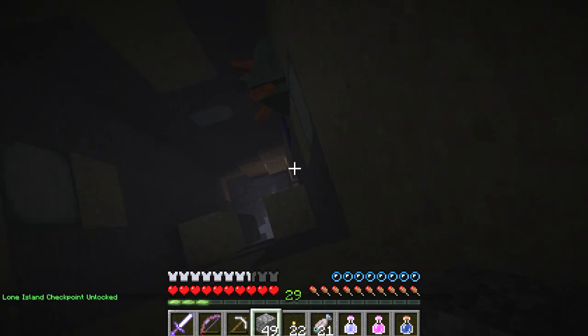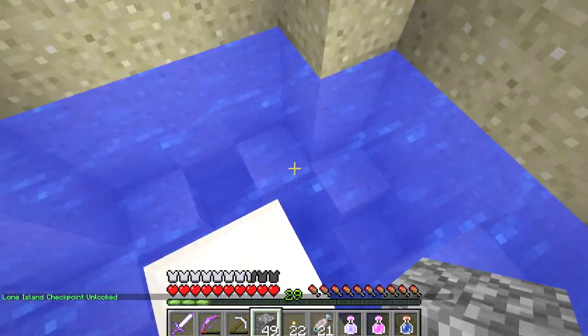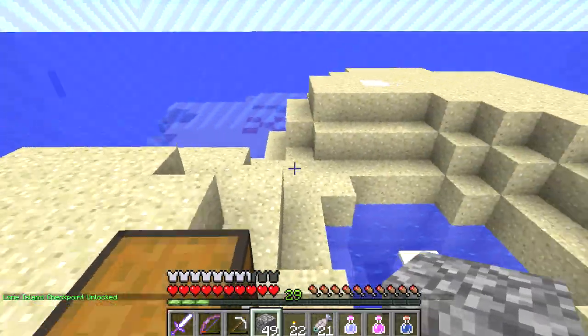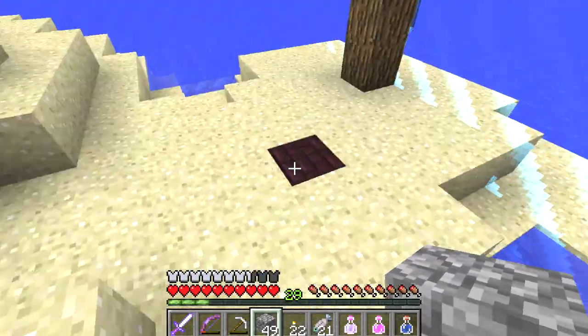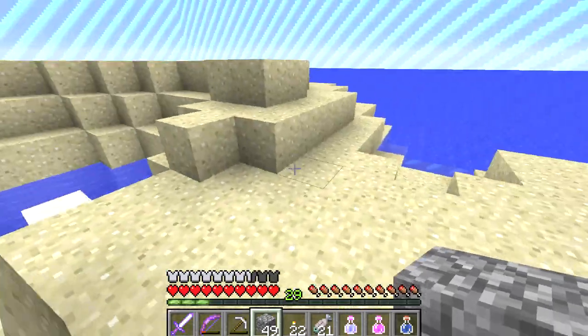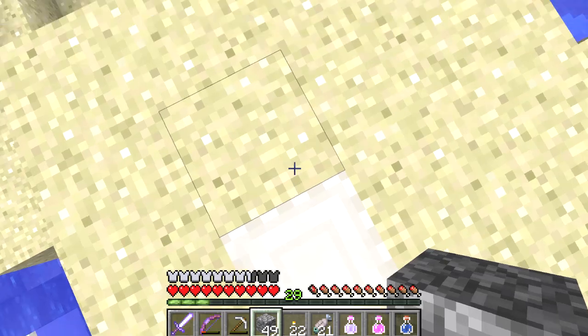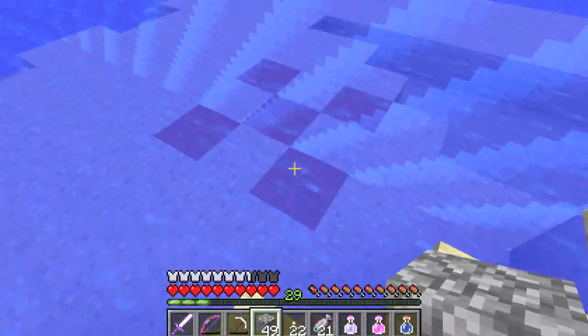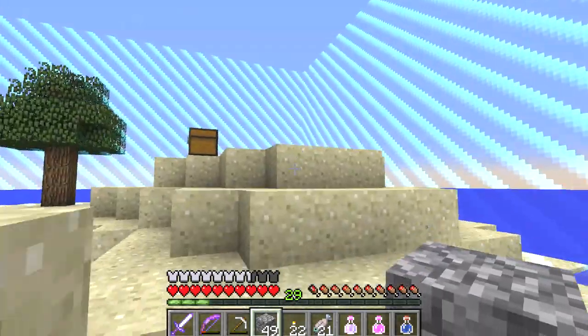Checkpoint unlocked! Yes — I just unlocked a checkpoint. That means you can come straight up here. And there's a block to spawn on. There's sand, there's a chest, there's nether brick, there's a tree which will possibly drop saplings, and there's a quartz pillar block. And then there's red sand marking a spot down here. Man, this is interesting.